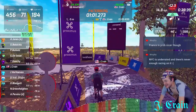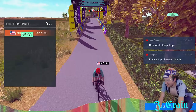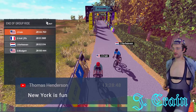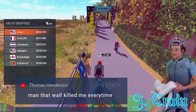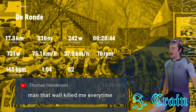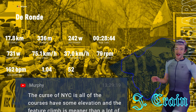All right, I won the group ride! I think France is nicer looking but New York races better. 1.04 IF — pretty hard for a group ride. My FTP is set at 297, so, ouch.